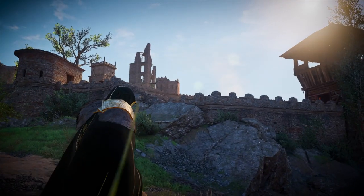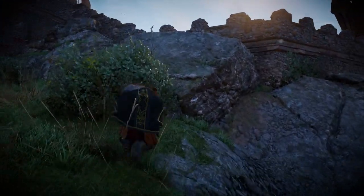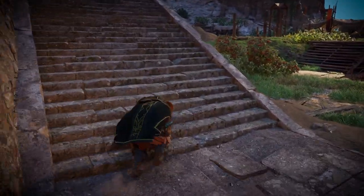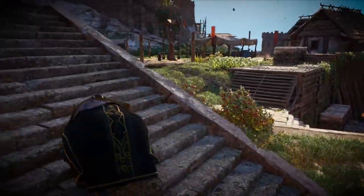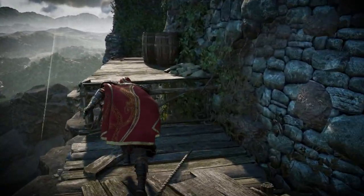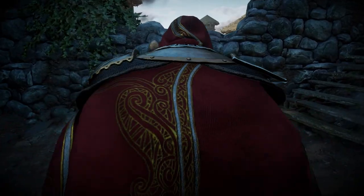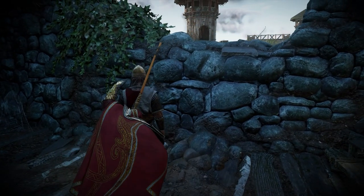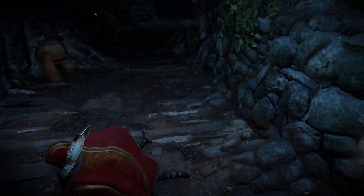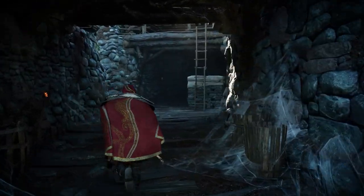Another aspect that Ubisoft has become a master at is level design in the microscape. There are camps and other restricted areas that players can infiltrate, and the developers make sure that there are multiple ways to enter these locations. The game is created in a way that not only considers your playstyle but also respects it, in most scenarios at least. This attention to detail puts Valhalla one step above regular open worlds.